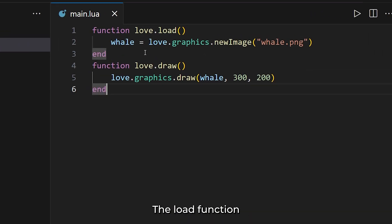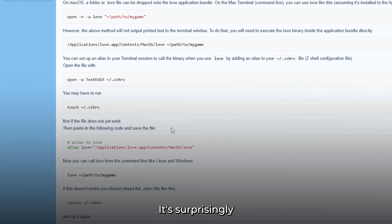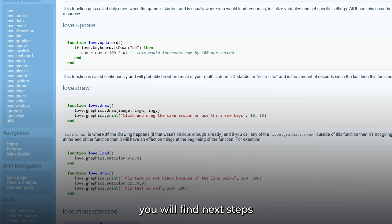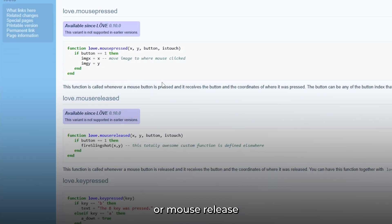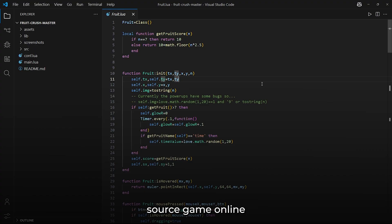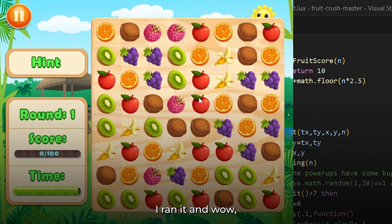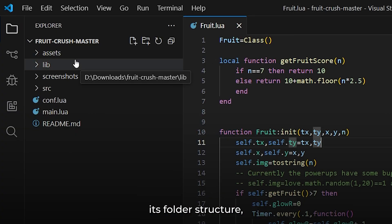Looking at the code, it's all pretty simple. The load function loads your asset and the draw function puts it on screen. You give it an asset, tell it where to go, and that's it. If you're curious, head over to the official Löve documentation — it's surprisingly well organized. The getting started section walks you through running your game, and at the bottom you'll find next steps explaining all the functions Löve offers, like draw to render stuff or mouse release to trigger actions when a user releases the mouse button. I also found this open source game called Fruit Crush — basically Candy Crush but made with Löve. I ran it and wow, it felt so smooth. The UI, the fruit animations, super responsive.